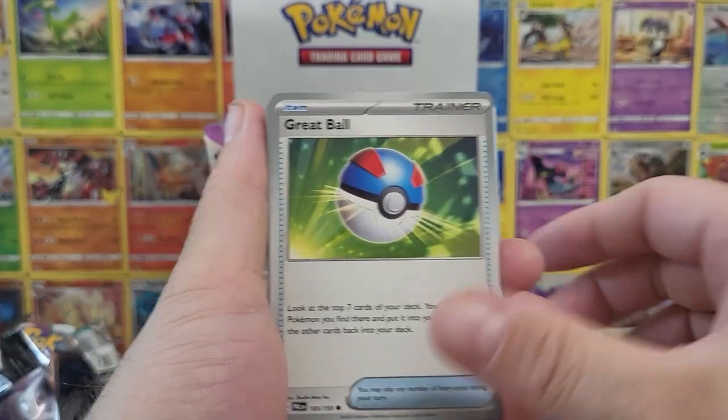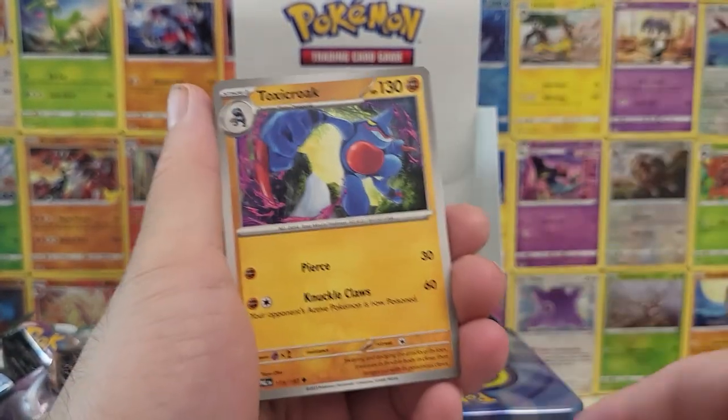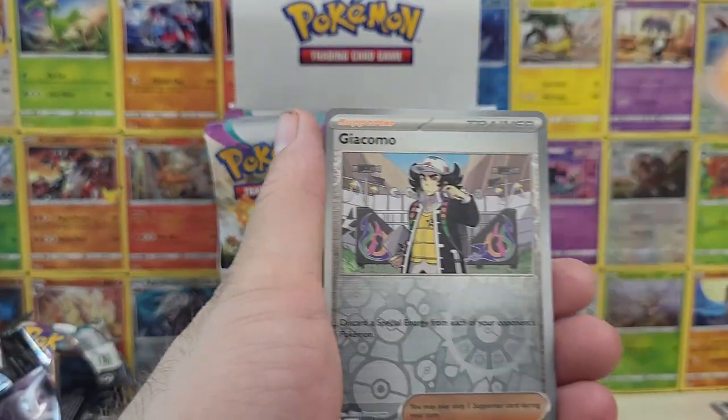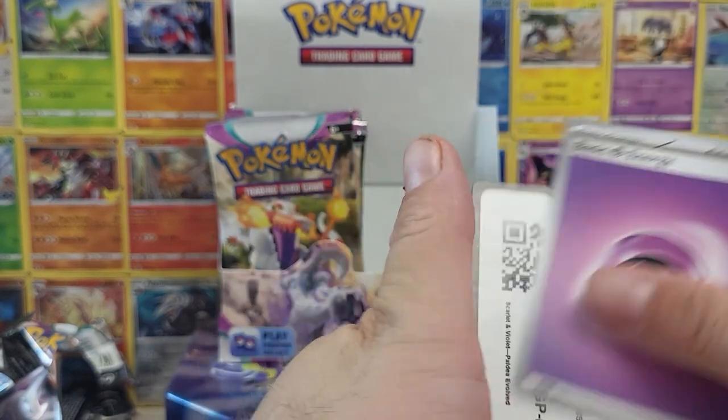Last pack, friends — let's hope for some magic here. Pelipper, Sudowoodo, Giacomo, and Rabaska. And let's do a quick hit review.